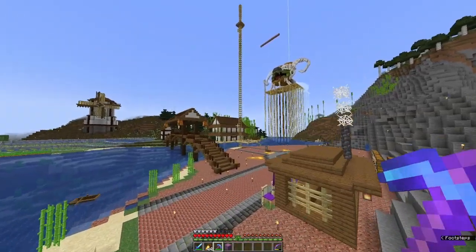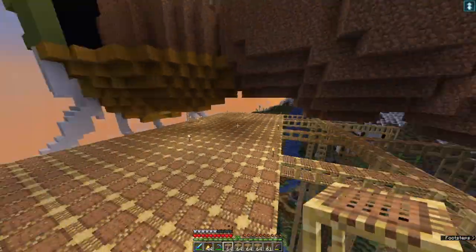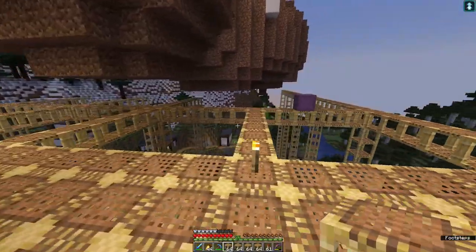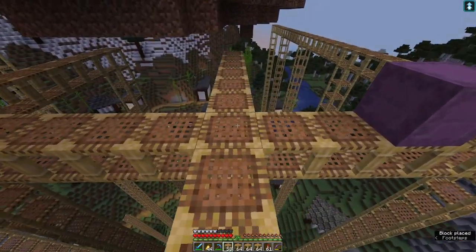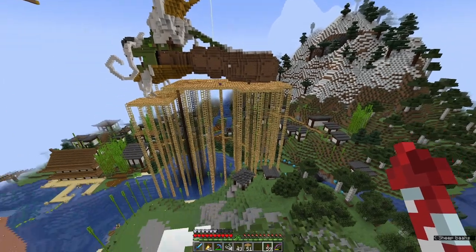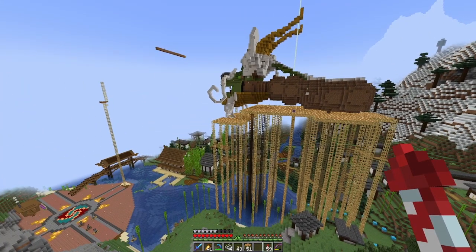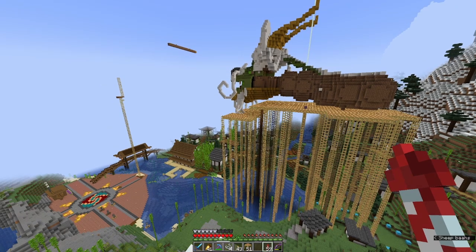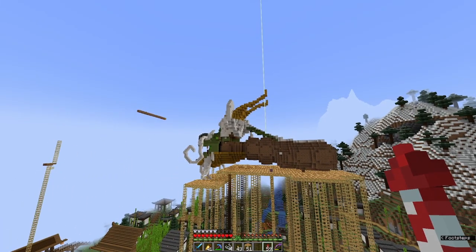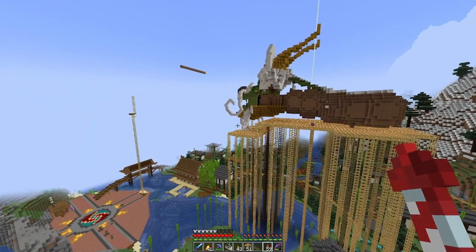Here we are underneath the dragon. I've started to put some more scaffolding out and I'm adding a little bit more as well. That is a heck of a lot of scaffolding, but hopefully I'll have no problem staying underneath the dragon without falling while I work on her belly. Let's get our supplies and continue. Right there — that is where I left my little stone cutter. I've been looking everywhere for that and we just found it!